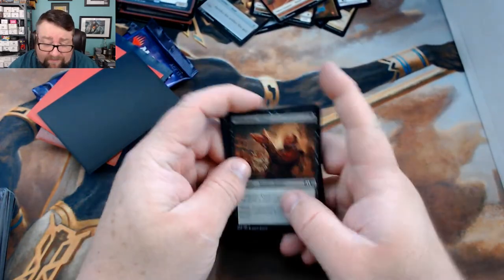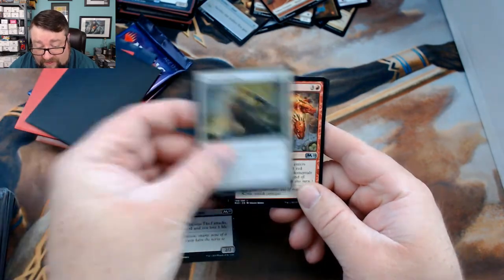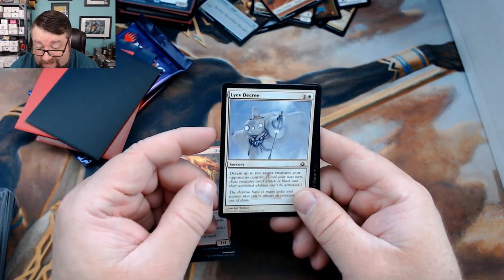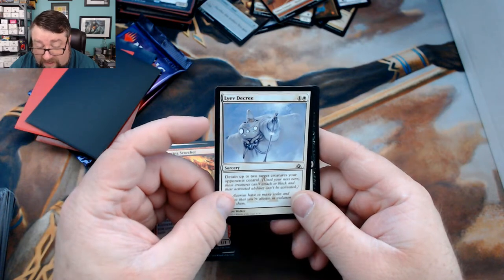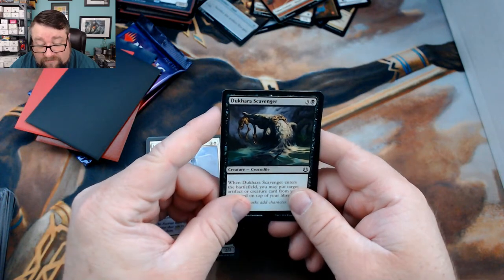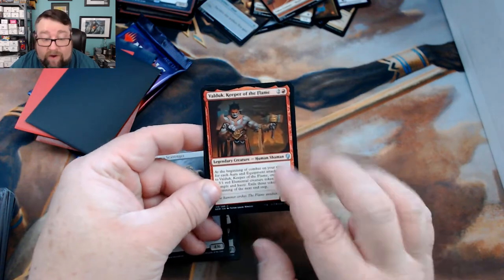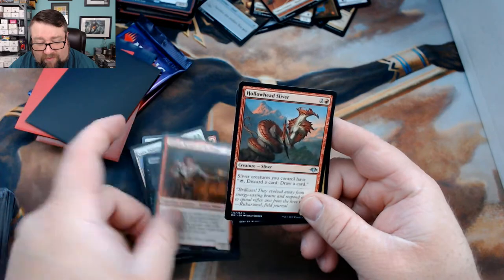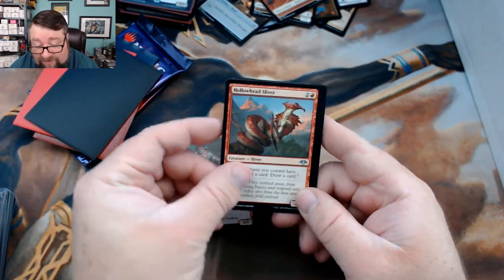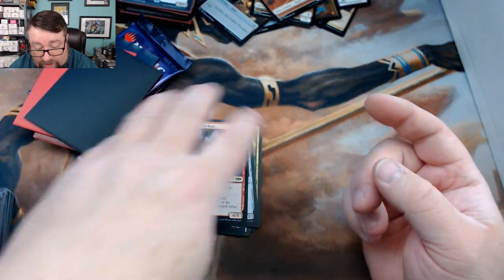We haven't seen any prize cards lately. All right, for Sona's build-a-pack, we got an Audacious Thief, a True Love's Kiss, a Scampering Scorcher, Lyev Decree — not sure how to pronounce that, tell me in the comments — a Decora Scavenger, a Valduk Keeper of the Flame — love this card, wish it had seen more play — a Hollow Head Sliver, an Erstwhile Trooper, a Skittering Surveyor, and a Rubblebelt Recluse.